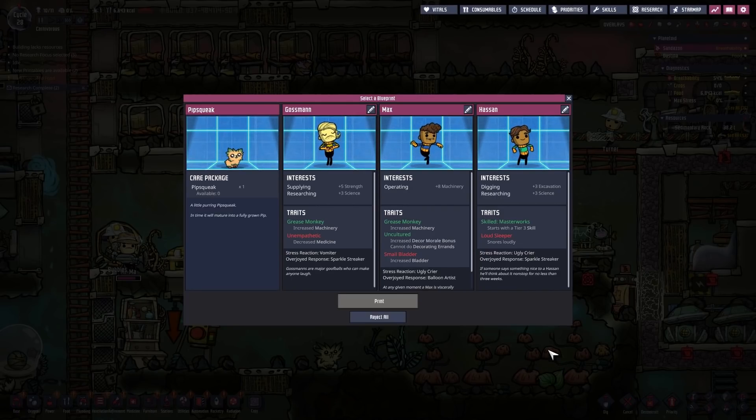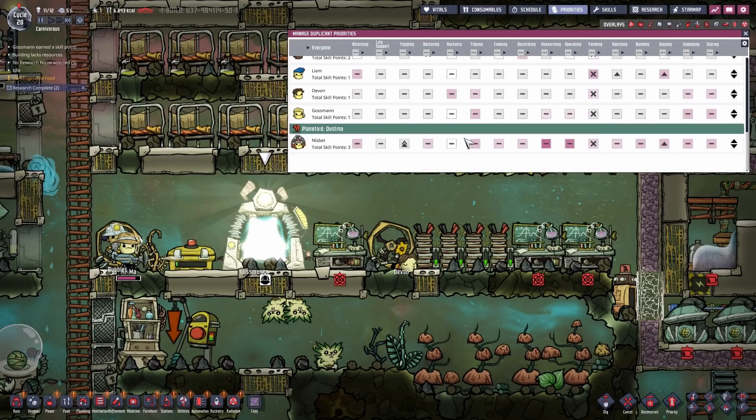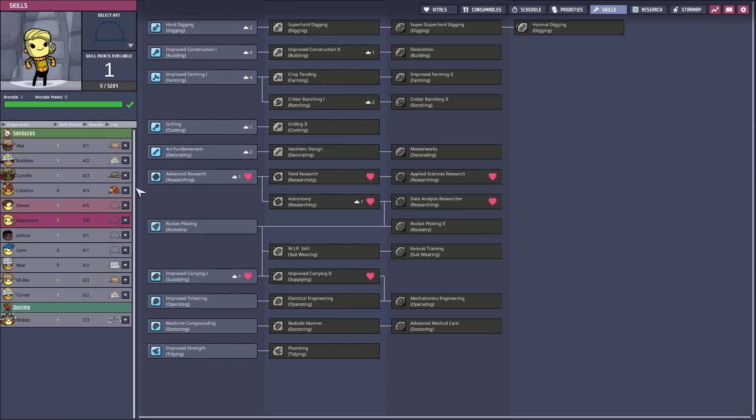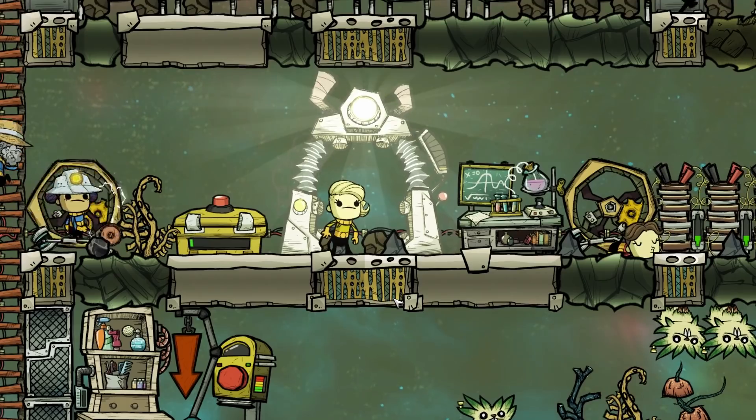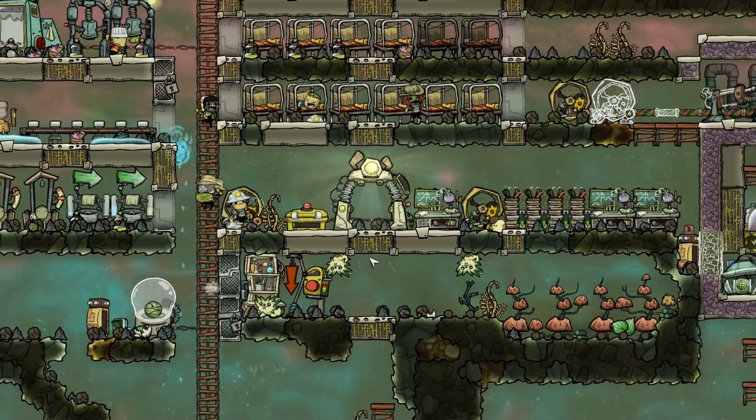Stop it with the duplicants — we do have too many of them. Gosman, welcome to the base. Your priorities will be researching, advanced researching. Welcome Gosman, you already got a new schedule and everything else that you need. This is a mess.